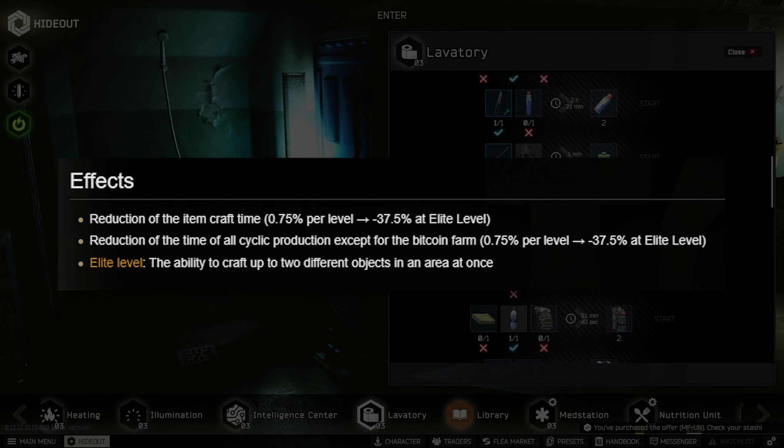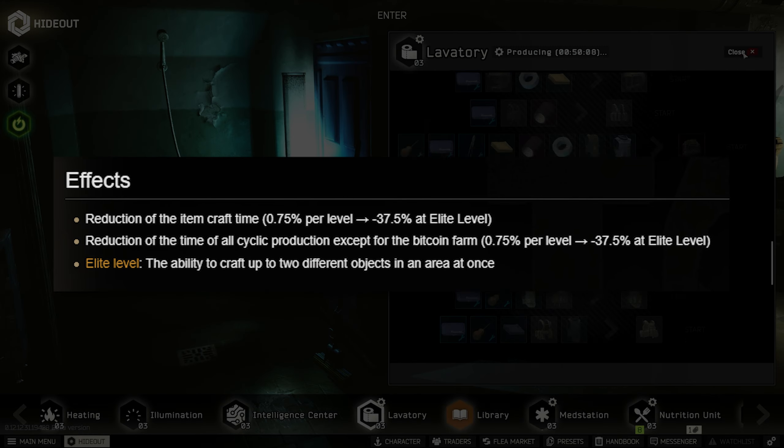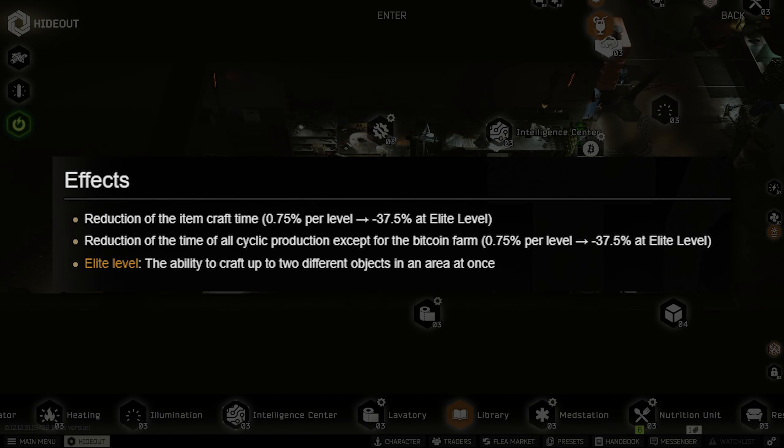Also, by leveling up the crafting skill, crafting items can also greatly reduce the amount of time that it takes to craft that item.